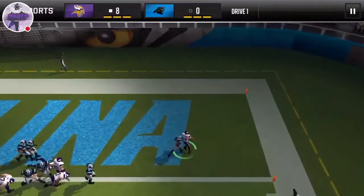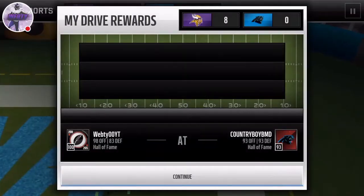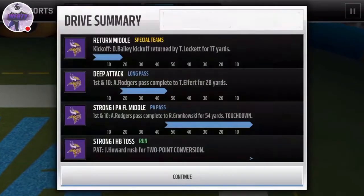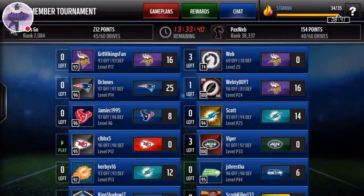Howard is easily going to get in with that 97 speed. Howard could probably be our receiver too - like Smash would work. Let's get on to the next drive.